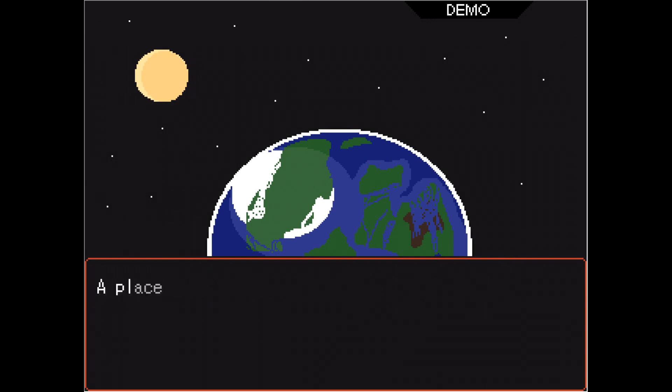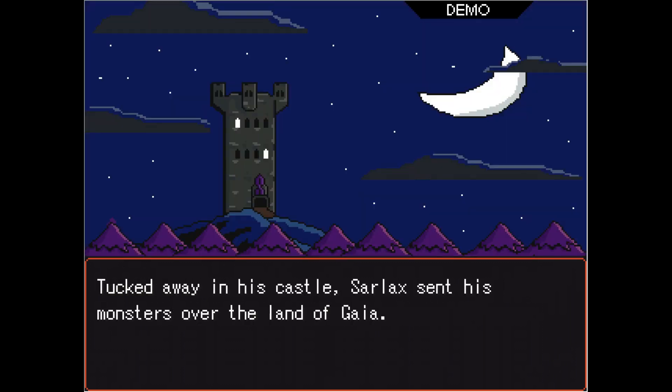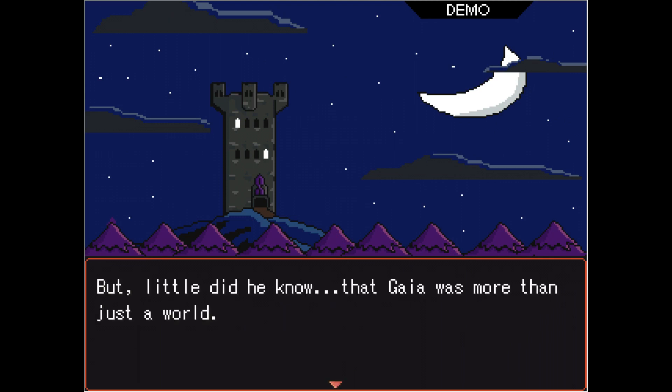The World of Gaia — a place where many live in harmony. Unfortunately, not all can live in peace. Not after the dreaded Sarlacc — I almost said Sarlacc — took over the land, raining down destruction and darkness all over Gaia. Tucked away in his castle, Sarlacc sent his monsters over the land of Gaia. It has that S everybody drew in high school because they wanted to be cool.